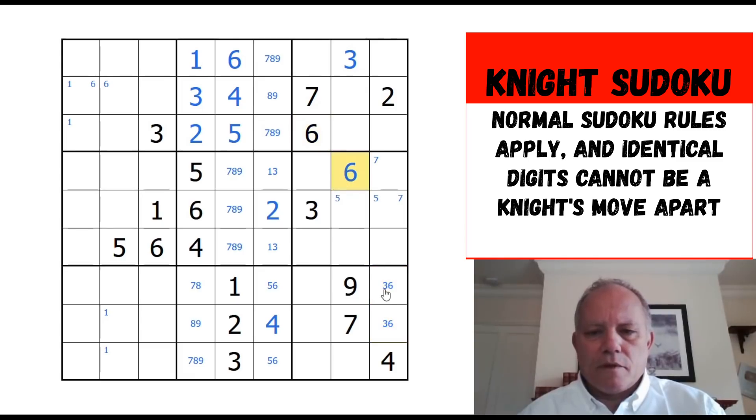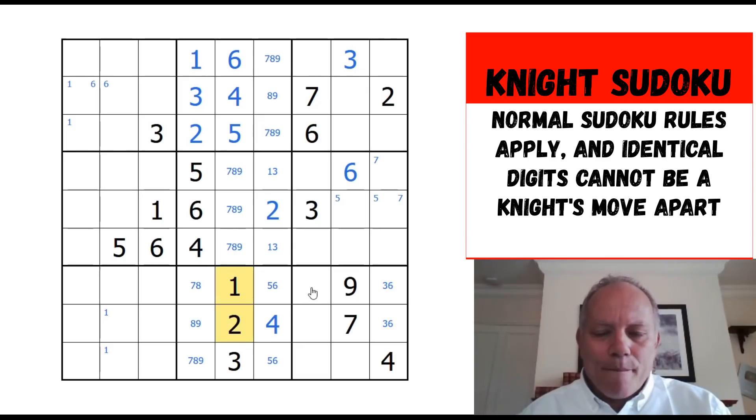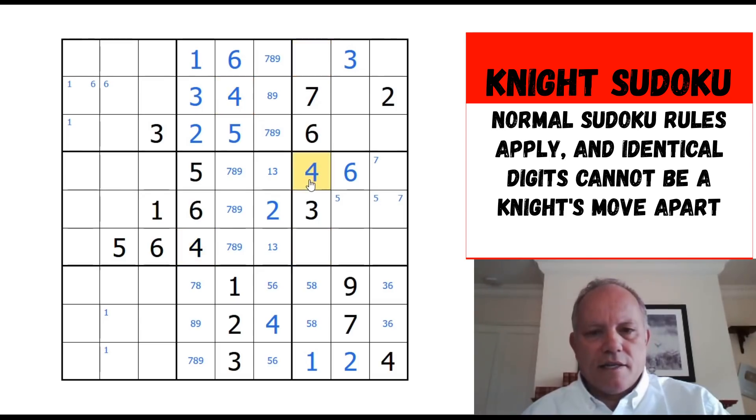Six there and there, put six here. Look at that — one and two are both seeing these two cells, that's very neat. So we know that one and two go here. In fact the two is looking at that cell, so we can place one and two. These two are eight and five — that's nice. One, five, eight, three, six, seven — so where can four go in this column? This four is seeing that cell, this four is seeing that one, so that is the only cell remaining for four.